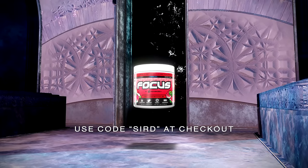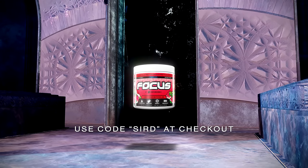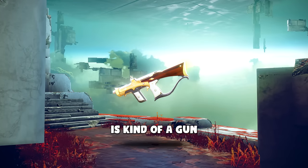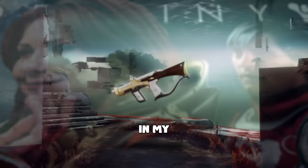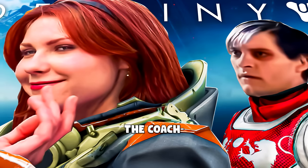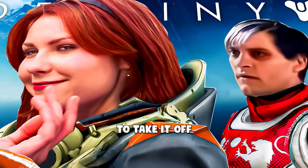My advanced GG code is Sir D, and I think you should use it. The Huckleberry is kind of a gun that has never really stood out in Destiny 2. In my fiancée's coaching session, the coach literally told her to take it off.